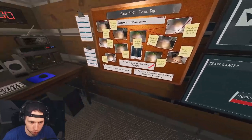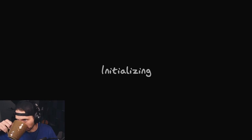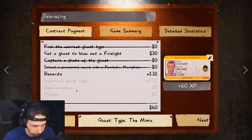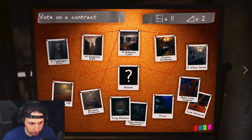I didn't do the photo of the ghost or the paranormal sound, but that's fine for next time. Turns out it was the mimic — but we didn't see any orbs, which is odd. At the end of the day remember: it's just a game, it's just pixels, you will always be able to make more money, and the ghosts are quite literally just AI.